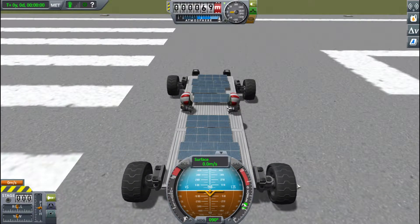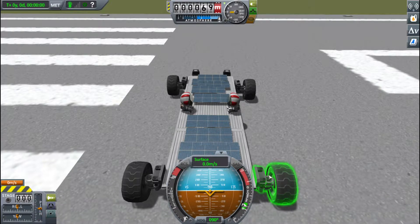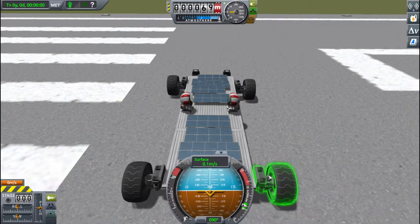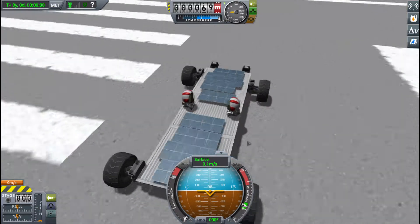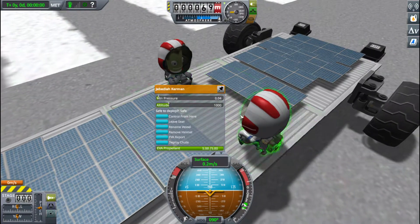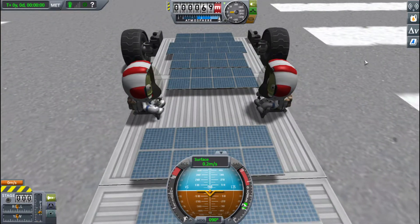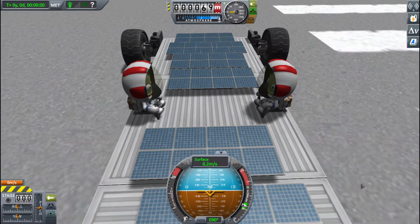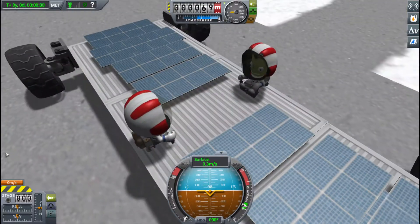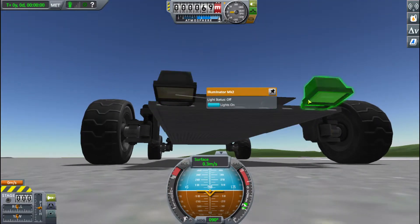Okay, seriously how do you activate these? Look, here I have a piece of paper with all these. Do you know how this works? I seriously don't know. This is a failed mission, so while this rover doesn't make like practically nothing.